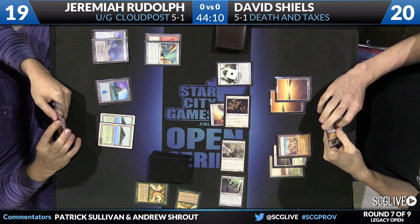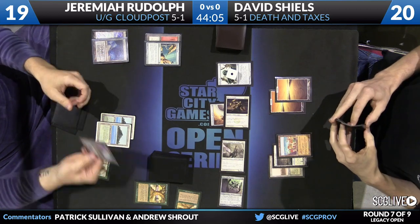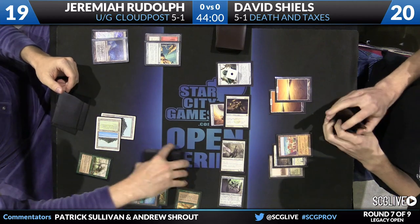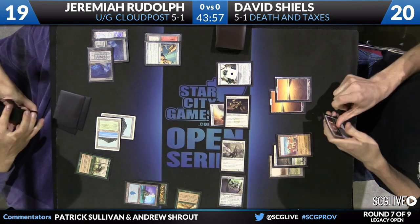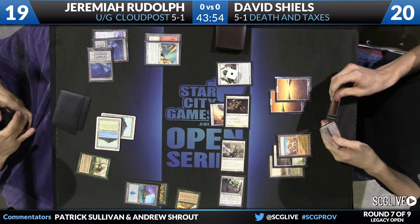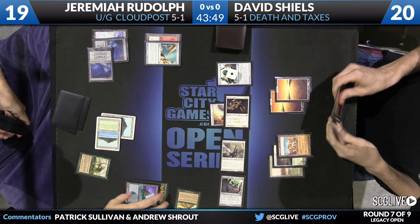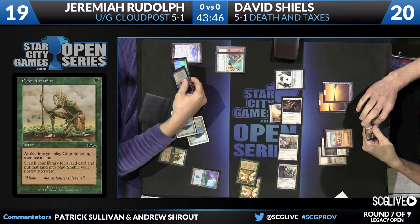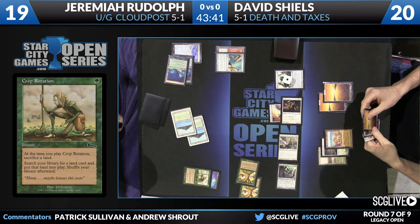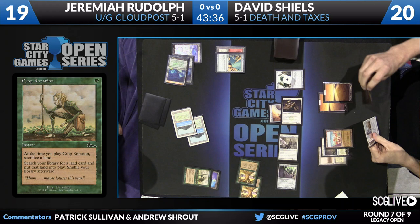I believe the Glacial Chasm is actually in Jeremiah's hand. Here is the Crop Rotation before combat — actually inside of combat — getting another copy of Cloud Post. Jeremiah paying the two mana because Thalia is in play. And I just caught a glimpse of Glacial Chasm in his library, so I was wrong about that. We're going to see another copy of Moment's Peace flashback here. That is the last Moment's Peace — all two of them — so all four turns of fogging action.